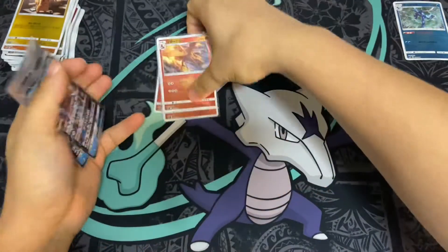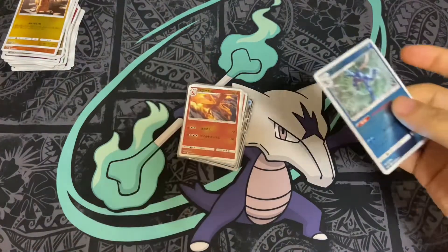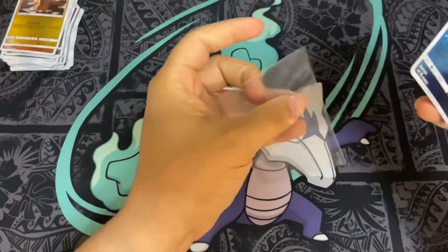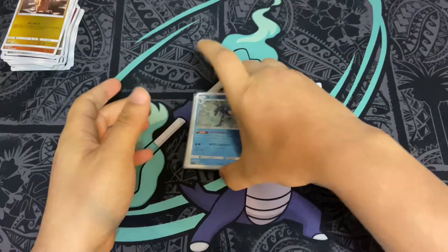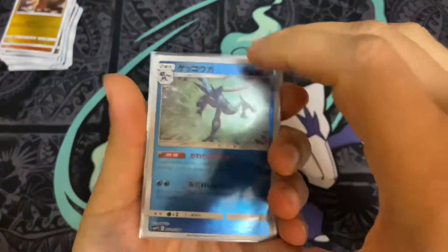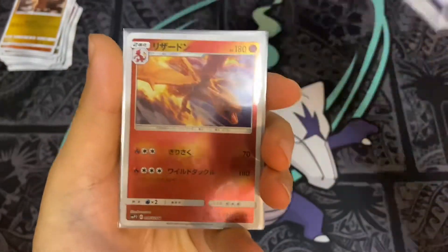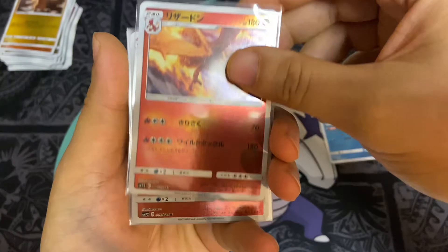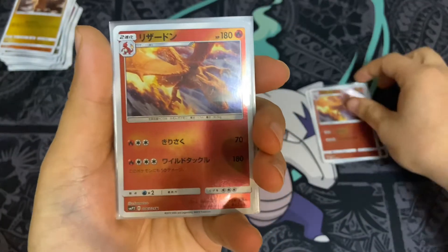Let's do a recap. We did only get one holo and that was the Greninja. We got three reverse holo Charizards, which is pretty good. And we got two Greninjas.